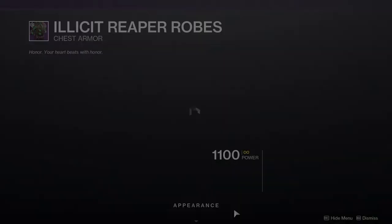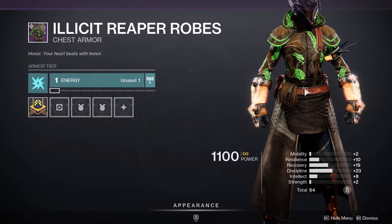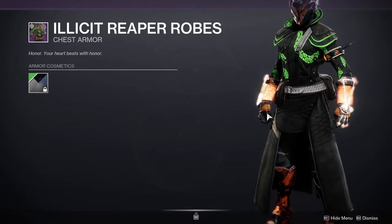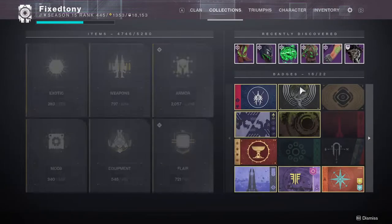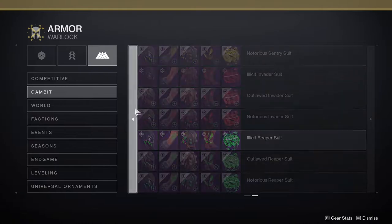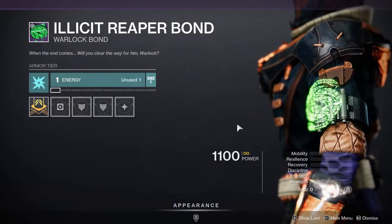The Illicit Reaper set is super good, especially if Xur starts to bring other armor sets as well, because this one's really good for fashion in general. As you guys can see right here, if you're trying to go for a green look the Illicit Reaper set is going to be really good for you. If he does bring the other sets, I highly suggest those as well — you're looking at green, red, yellow, and white, so that's going to be really cool.